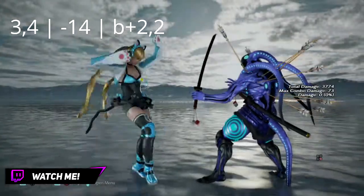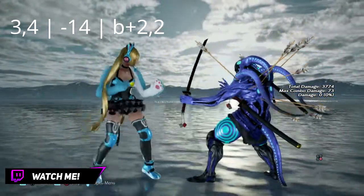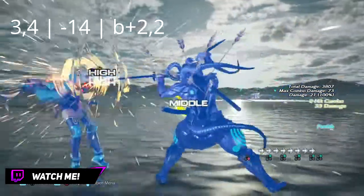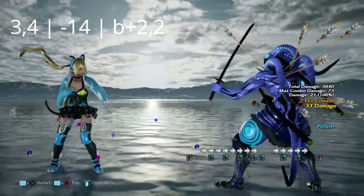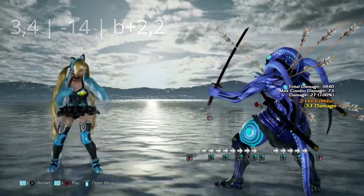This quick launcher is 3 into 4. Unfortunately it's not launch punishable, but it is negative 14. Any punish works, but back 2,2 would definitely be your best option to knock her to the ground.